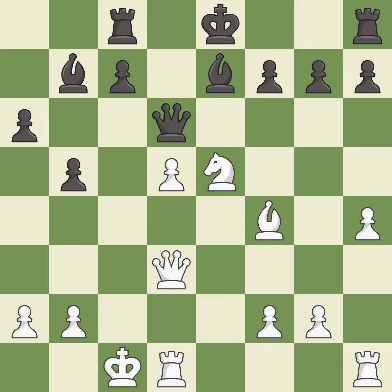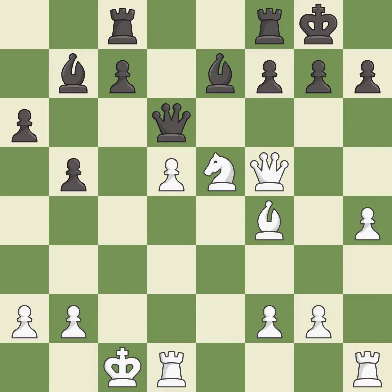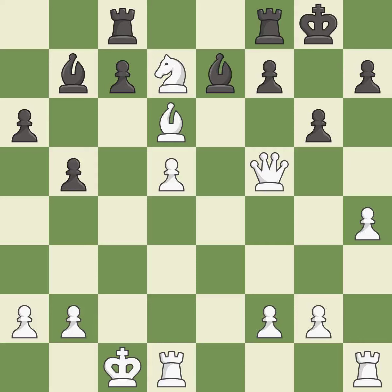This overlooks an opportunity to threaten winning a pawn — it is an inaccuracy. This is the only move that works — it is a great move. This protects the attacked pawn — it is best. This reveals an attack on a queen. This is the only good move — it is a great move. That leaves a queen vulnerable to being captured — it is an inaccuracy. Capturing that queen wins material — it is best.